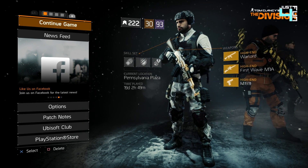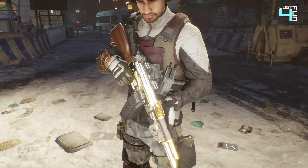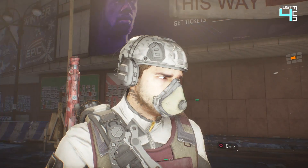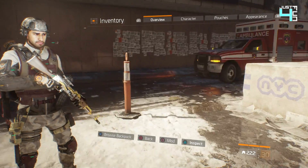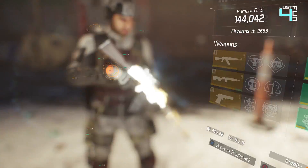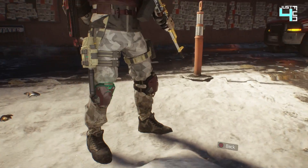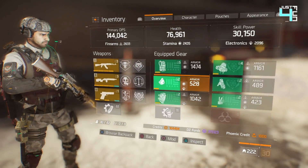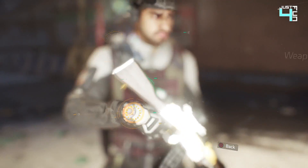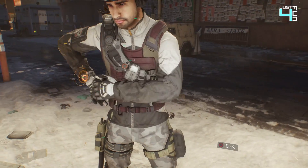Looking at it, my gear score is 222. I can go up to 225 but I've reduced it - I'll show you why. This is the best gear set I'm using: Tactician. The gear score of 222 is the best. I'm currently using Warlord assault rifle, just checking it for tomorrow's update, and then I'm going to change it to MP5 and Vector. I'm checking how Warlord works with this Tactician gear since all the requirements unlock.